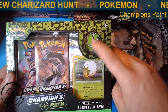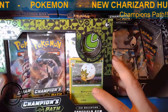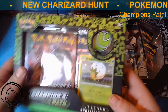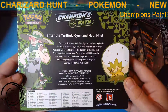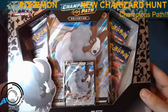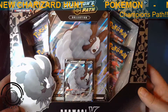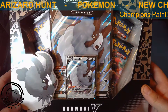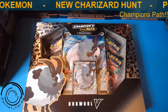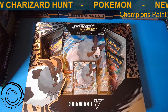So this one here, you get a Leaf Pin, Eldegoss on the Promo Holo, and then you also get three packs. This is a one pin collection. We also have a double V on the other collection, and you get the Mega Card, the Promo Card, and four packs with this. We are going to be getting into these today and test our luck before we get into the Elite Trainer boxes.